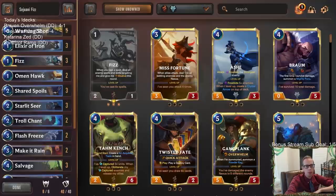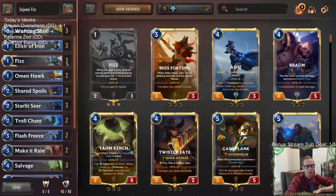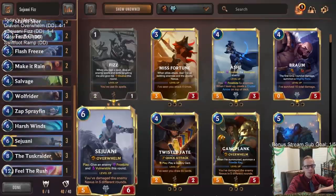Shared Spoils and Warning Shot would have both been bricks both times. But that's over half of them that were cards we needed — and we bricked both times. So womp womp.